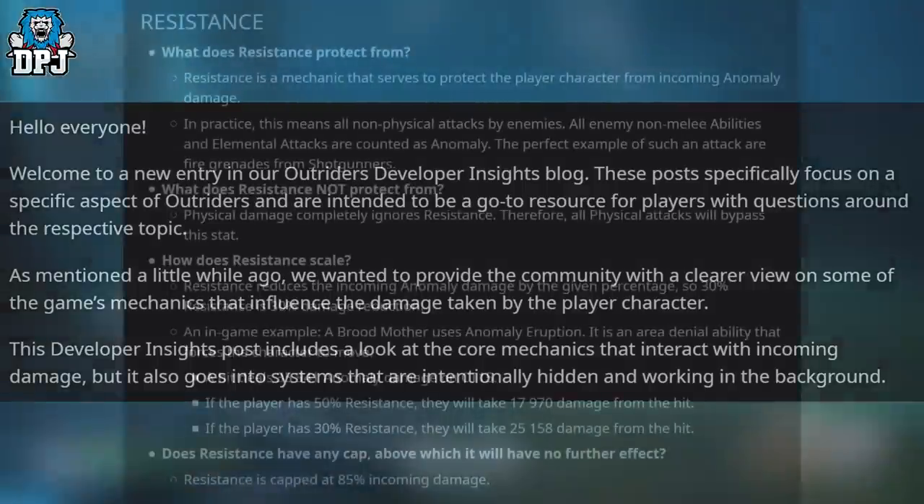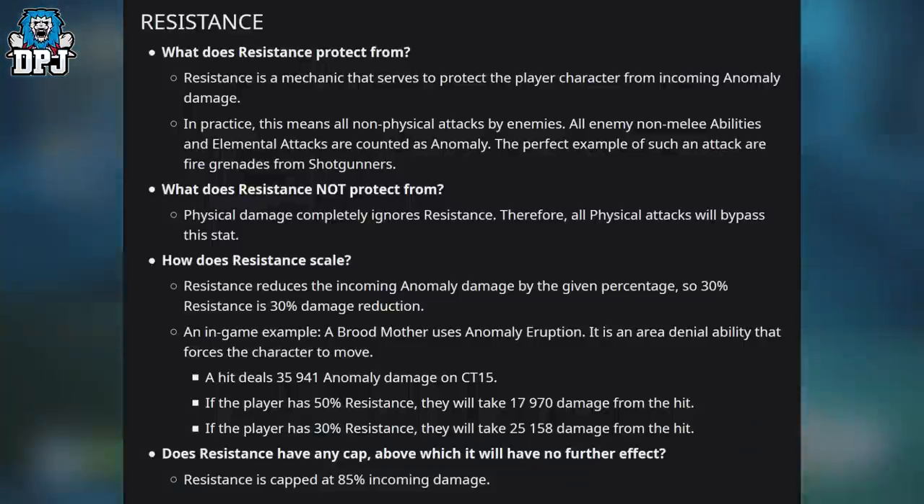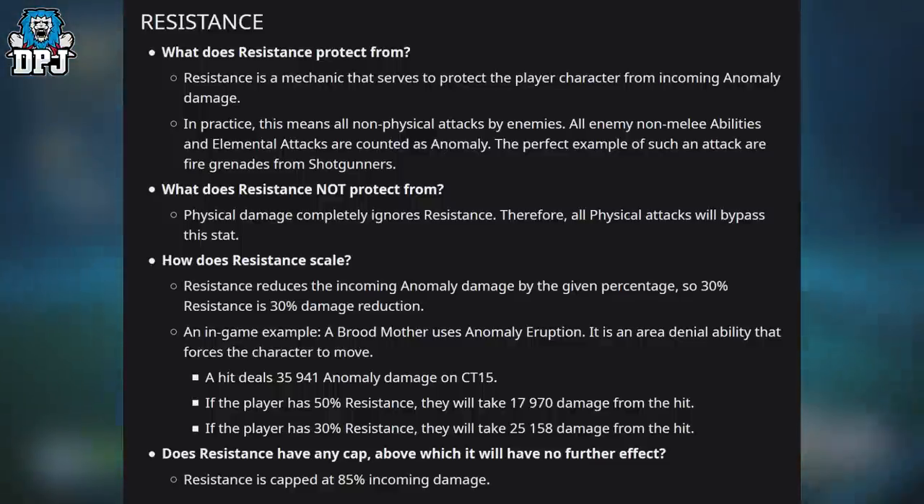They start with resistance. What does resistance protect from? Resistance is a mechanic that serves to protect the player from incoming anomaly damage. In practice, this means all non-physical attacks by enemies — all enemy non-melee abilities and elemental attacks are counted as anomaly. The perfect example of such an attack are fire grenades from shotgunners.